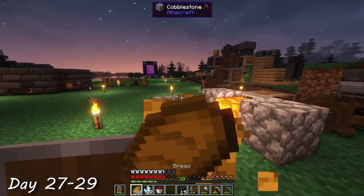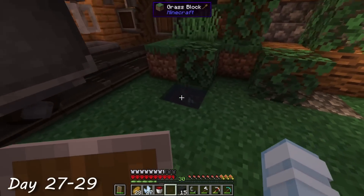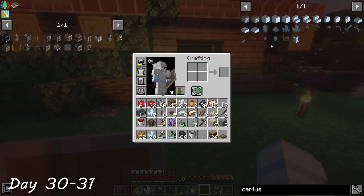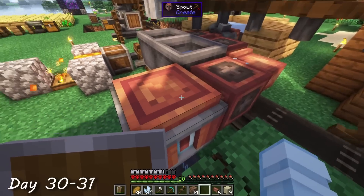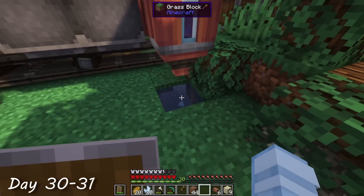They had grown about 11% in three days, and if I've done my math correctly, that would mean these seeds wouldn't be grown until about day 55. So I decided to take another look at the recipes to see if there was any faster way to accomplish this growth. It turns out you can actually grow them almost instantly by squirting them with water. I took the time to build the spout incorrectly just to show you what not to do. You're welcome.